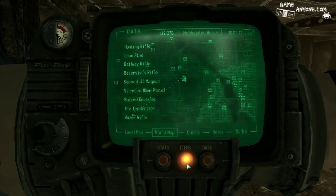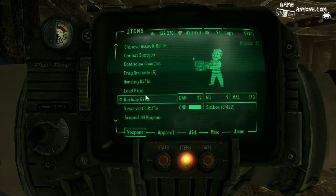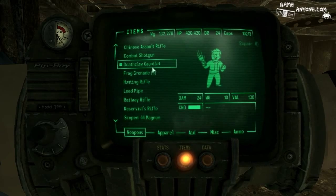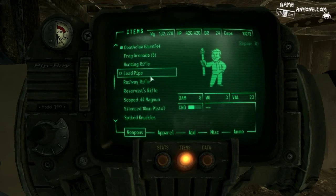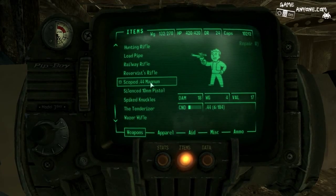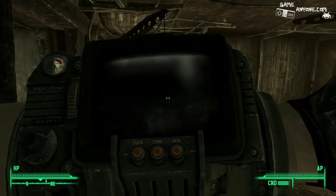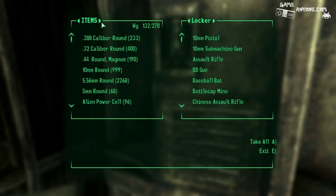How much weight do we have? 132. What is weighing me down right now? Probably the gauntlet — that's a pretty heavy gauntlet. We'll be fooling around with that later. I don't want to fool around with that right now, just because it is such a good weapon. Why do I have a lead pipe on me? I thought I put that away. And a scoped magnum? When did I get that? I don't remember getting a scoped magnum.